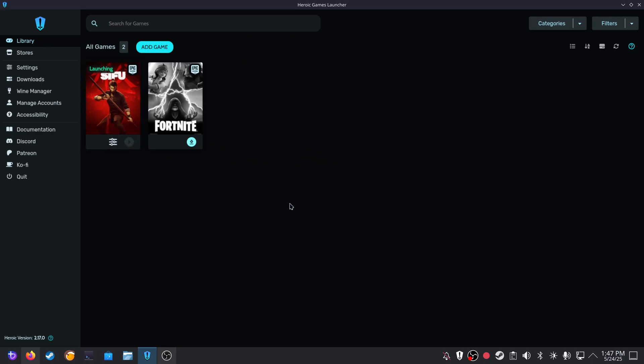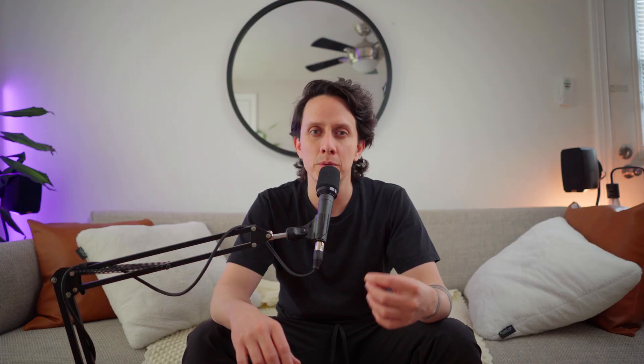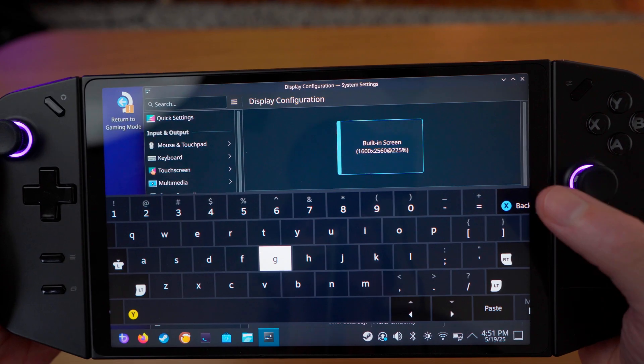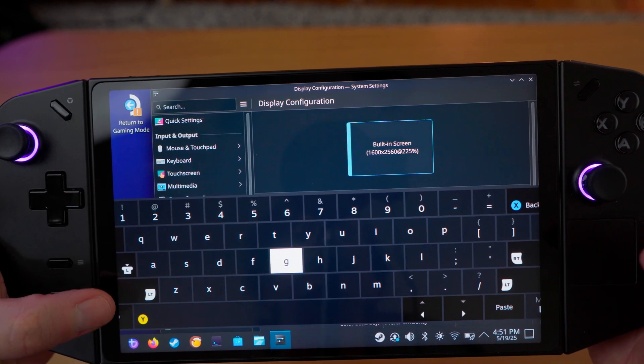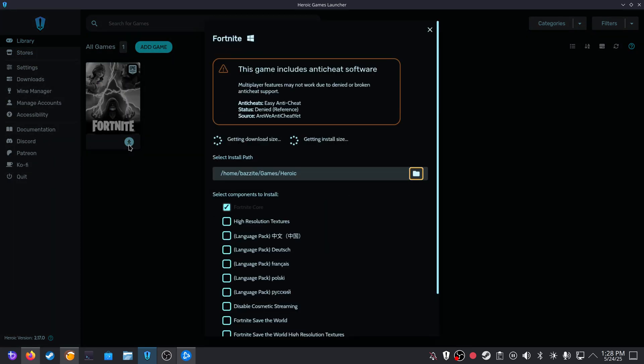So is Bazzite the Windows killer we've been waiting for? It depends on your needs, but it's getting very, very close. The game library is vast, with Steam, Epic, and GOG titles running seamlessly through Proton and Lutris, delivering even better performance than Windows. Living room PCs transform into console-like hubs, perfect for gaming from the couch, while desktops can handle everything from browsing and drafting documents to video editing. However, there are a few rough edges. On handhelds like the Lenovo Legion Go, the on-screen keyboard in desktop mode can be clunky and doesn't always scale properly, though this is likely fixable with updates. Games relying on kernel-level anti-cheat, such as Fortnite, will not work for now. The installer, while functional, isn't as user-friendly as it could be, and if you're new to Linux, the process might feel a little daunting. With one final round of refinements, Bazzite could easily outshine Windows for gamers seeking a smoother, more focused experience.